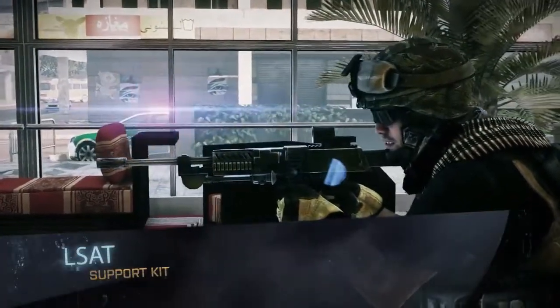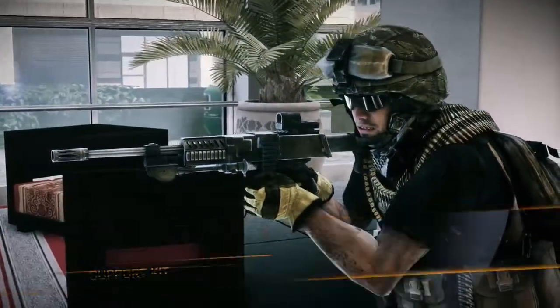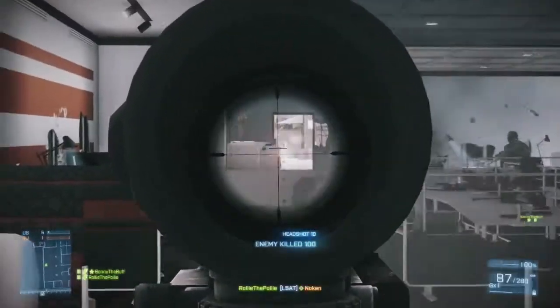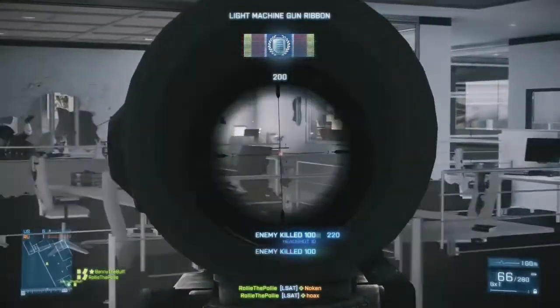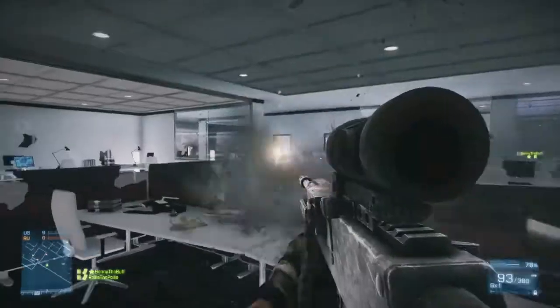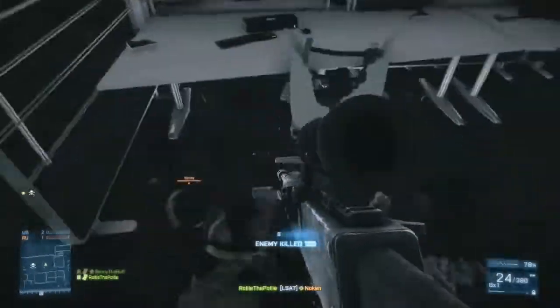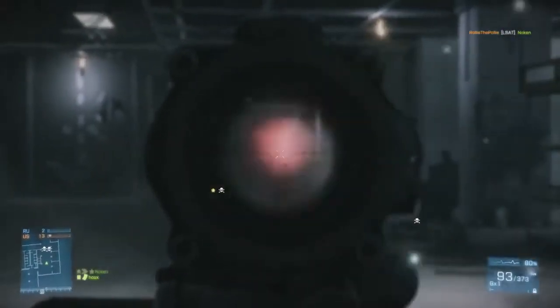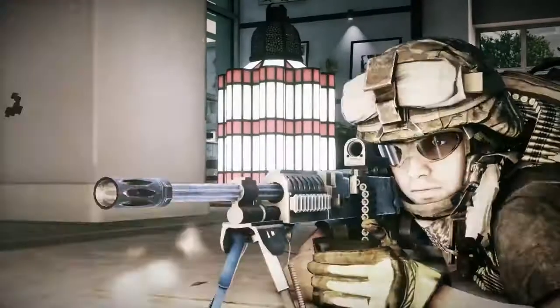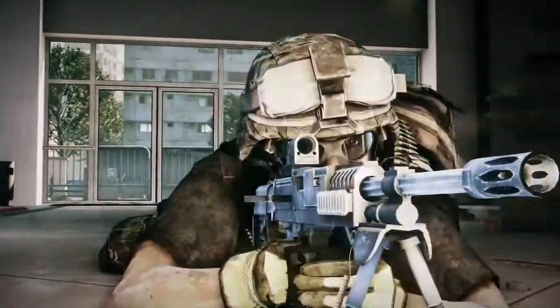The high-tech weapons come to the Support kit this time with the new LSAT, as part of the Army's lightweight weapon technology. This is a belt-fed machine gun, but it has a special new linking system and a different bullet that makes the weapon much lighter than most belt-fed machine guns. It doesn't have a super top rate of fire, but it has really good mobility — a nice blend between an M27 and an M249. Something you can use in close quarters, but you can put a bipod on it and hit some long range if you need to. I think Support players will find that it gives them an edge in close quarters combat.